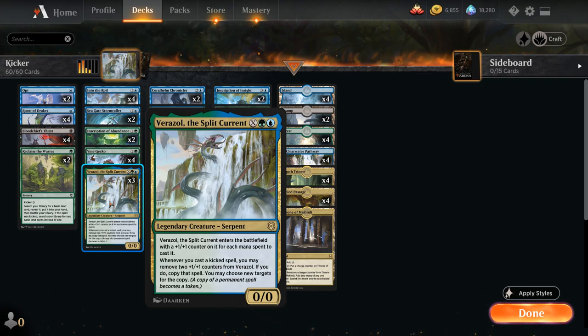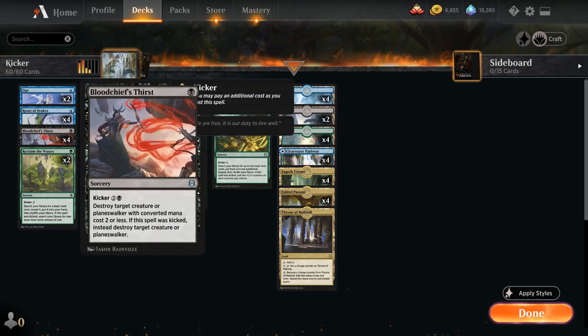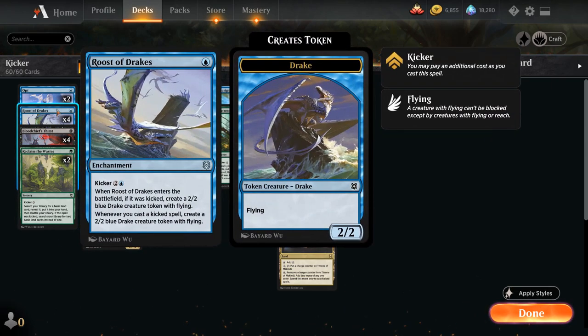Verazol is a perfect curve filler — even fine to just play for two mana as a 2/2 that can remove two counters to copy a kicked spell. That sets up some pretty awesome plays in the late game, letting us double up on our Kicker cards. One of the main win conditions is Roost of Drakes, a one-mana enchantment with Kicker for two and a blue. When it enters if kicked we make a 2/2 Drake token with flying, and whenever we cast a kicked spell we make another 2/2 token — very resilient and difficult for a lot of decks to interact with.